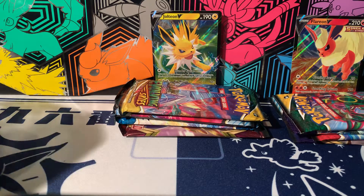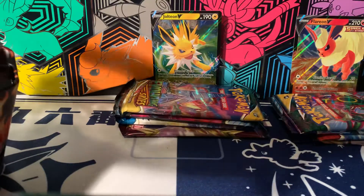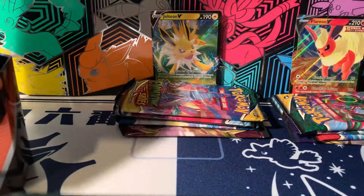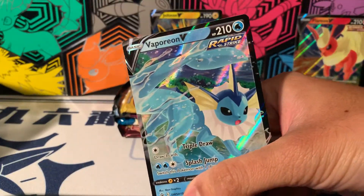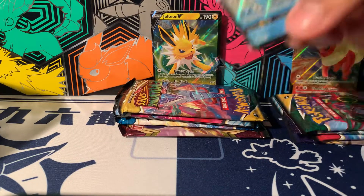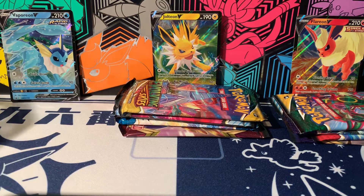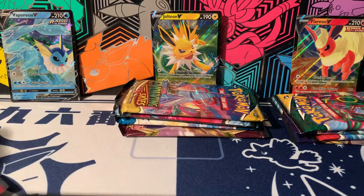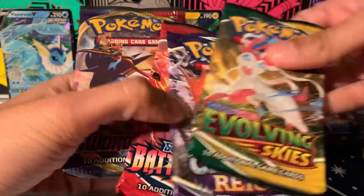It would have been much nicer if there were two Evolving Skies packs — like two Evolving Skies, one Chilling Rain, and one Sword and Shield Base. Here's the Vaporeon tin as well. When we look at the V Striker tins from earlier this year with Battle Styles, it had two Battle Styles in there, and similarly the Chilling Rain tins had two Chilling Rain packs.